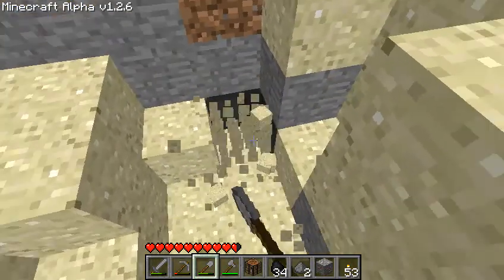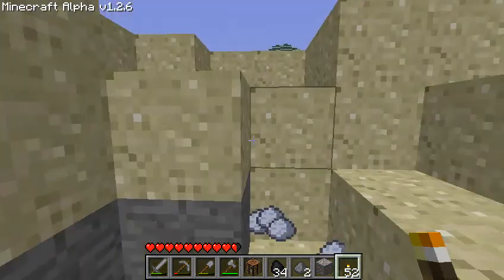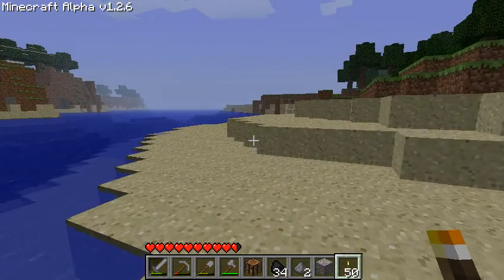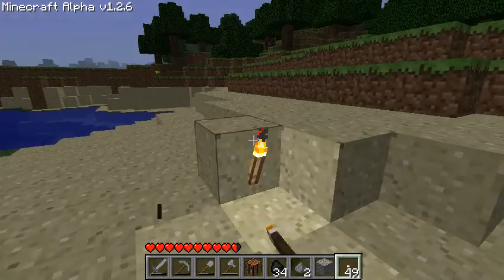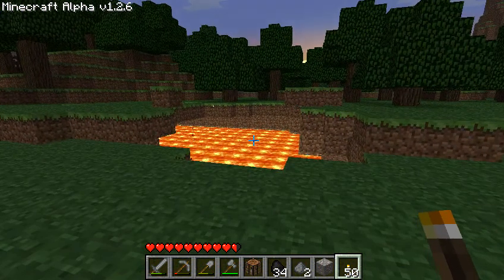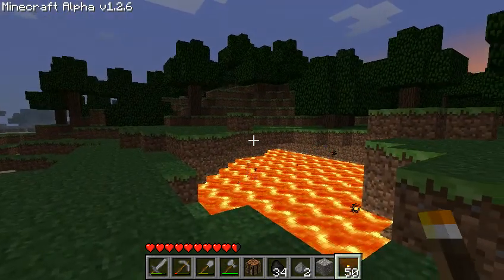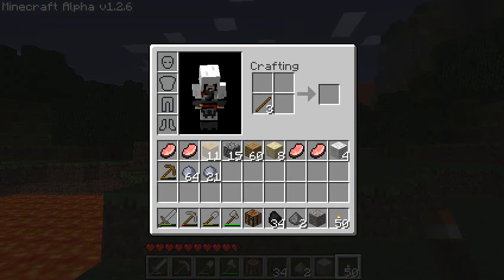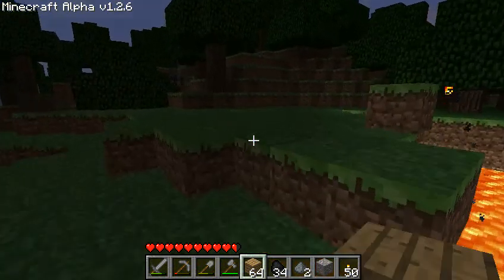Nice! We got a cave here, sweet. There goes the sun — we'll check that out later. I'm confused why the lighting is so bad — we need torches. We've got to get a house made up. Alright, we're about to build a house. Let's go ahead and do that — just a small one since we're running really low on daylight.